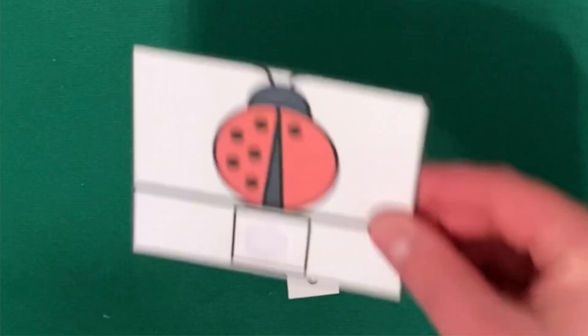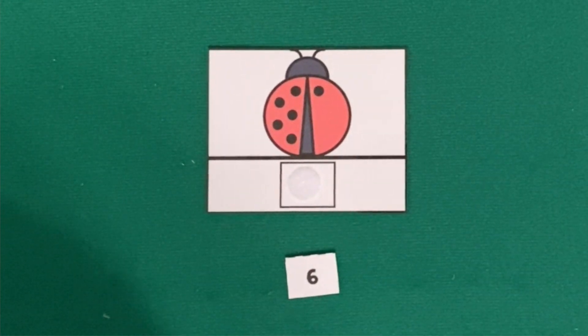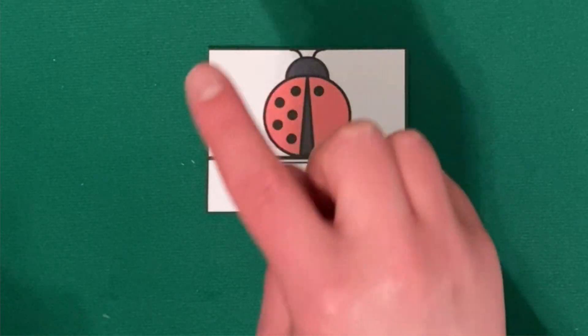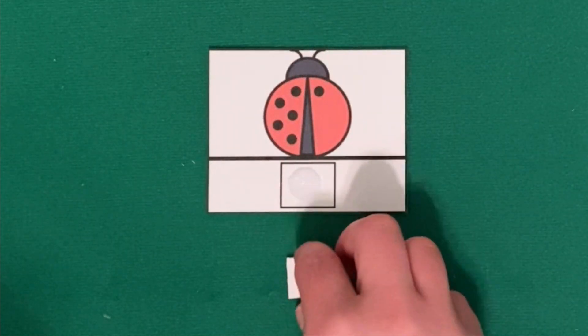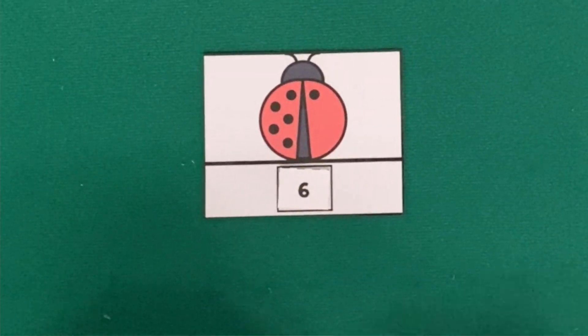Okay, we have one last number. Let's see if it matches our card. Let's count it together. Are you ready? One, two, three, four, five, six. This ladybug has six spots. Good job. We matched all of the ladybug cards. Thanks for helping me count those spots on those ladybugs.